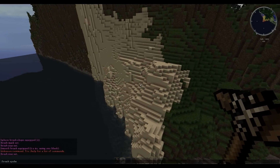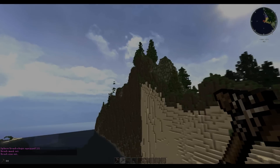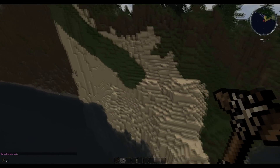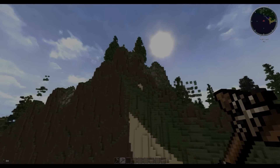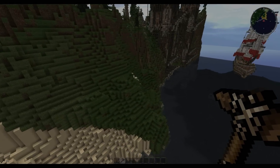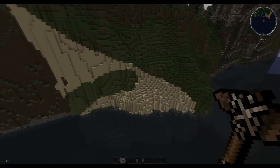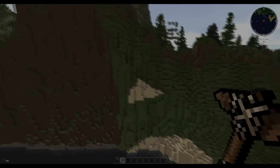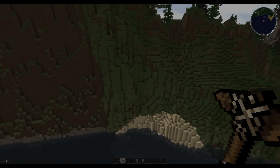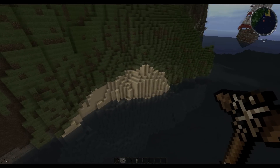We don't want the whole hillside covered in sand, so now with the wooden pickaxe, type '//brush sphere grass' and apply a mask for sand. Set the size to 6. Every time you right-click, it'll replace sand with grass — so all the sand turns to grass. This won't affect any other block type; the second it detects sand it converts it instantly, which makes terraforming so much easier. Note that the grass will eventually turn to dirt just like normal.